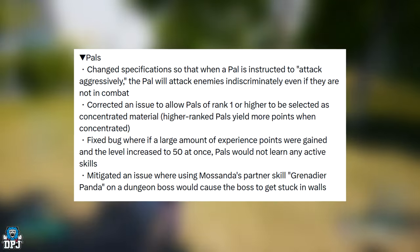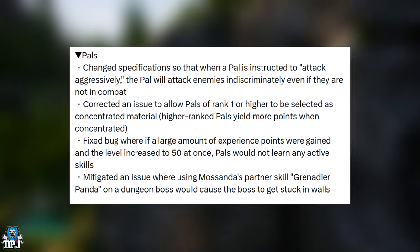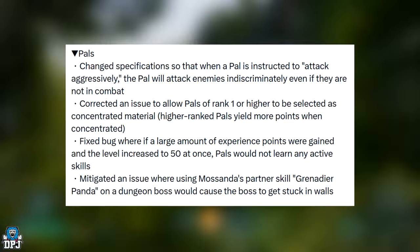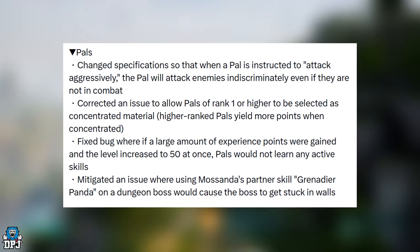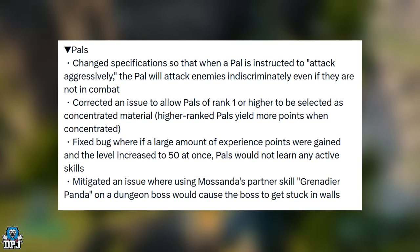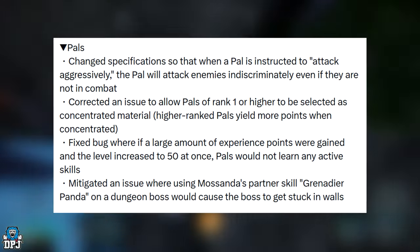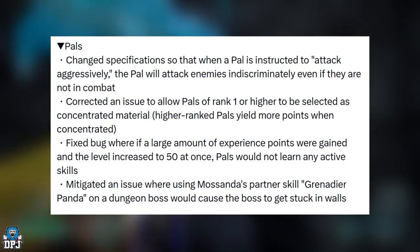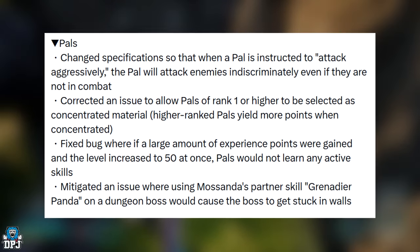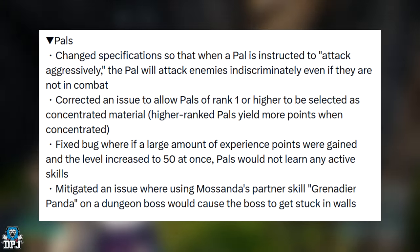Corrected an issue to allow PALs of rank 1 or higher to be selected as concentrated material. Higher rank PALs yield more points when concentrated — this makes more sense, as a PAL already condensed with other PALs will offer more points as concentration material. Fixed a bug where if a large amount of XP was gained and the level jumped to 50 at once, PALs would not learn any active skills. Also mitigating an issue where using Missanda's partner skill, Grenade Deer Panda, on a dungeon boss would cause the boss to get stuck in walls.